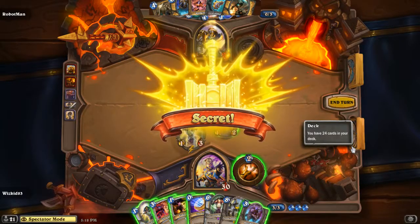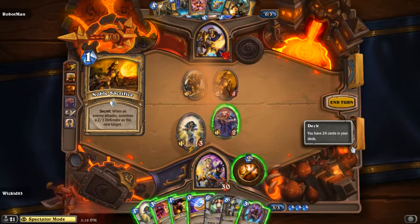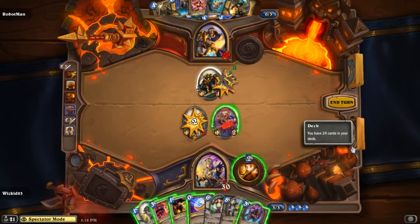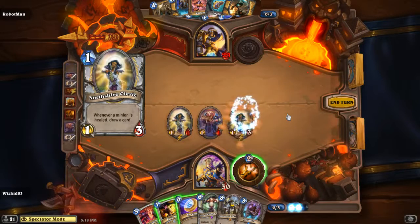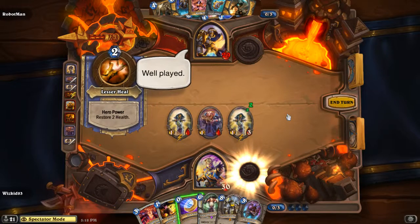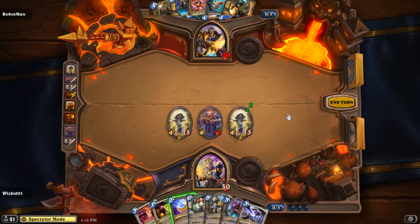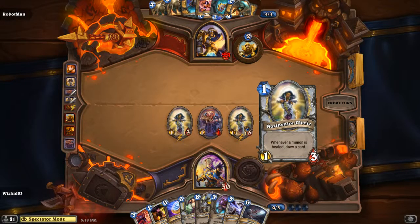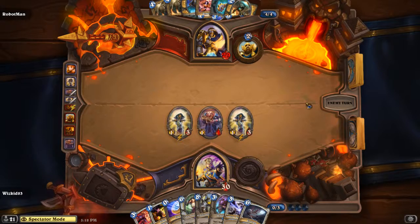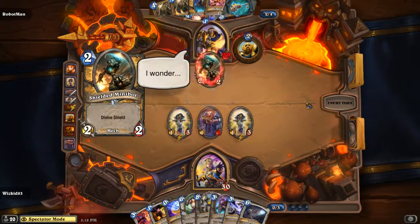Whiz Kid decides to use his hero power to summon a Silver Hand Recruit. We see an attack happening and Noble Sacrifice procs — the better choice right there. And Whiz Kid goes double Northshire Cleric! What's going to happen — he's going to draw a bunch of cards. The ability of the Northshire Cleric is that whenever a minion is healed, you draw a card. Since you're a Priest and your hero power allows you to heal things, that gives a metric ton of synergy — that's definitely going to be Whiz Kid's edge this game.